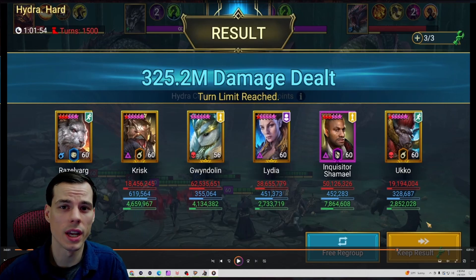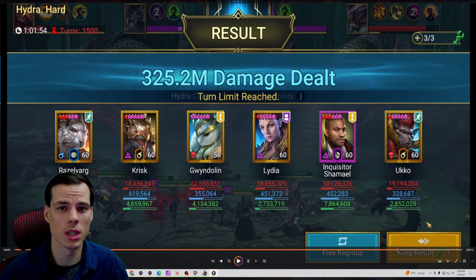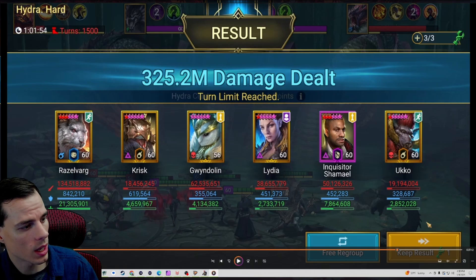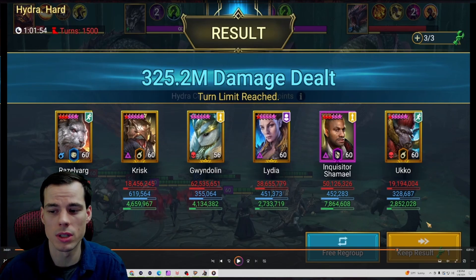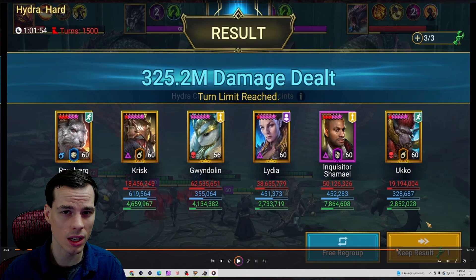This was the run with Gwendolyn in a hex set instead of relentless. We did about 50 million more damage because she was able to provide the team with fewer wasted turns while also increasing our damage output. Razzlevarg did 134 million this time, and we actually out-damaged the previous run significantly. Lydia is also in a hex set, so between Gwendolyn and Lydia we had hex up on all the heads as much as possible — a lot more than with just one hex champion. Even without relentless, she cycled through her turns quickly and the damage was really respectable.